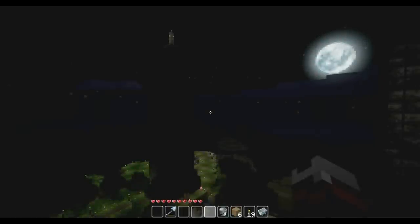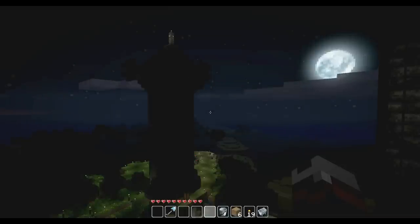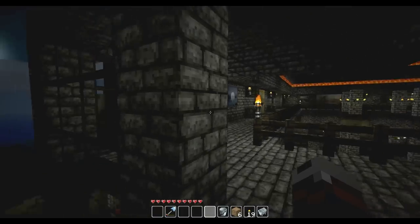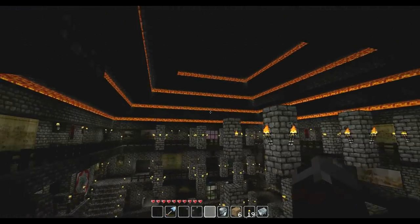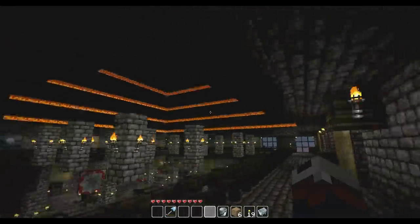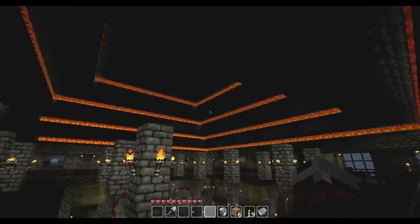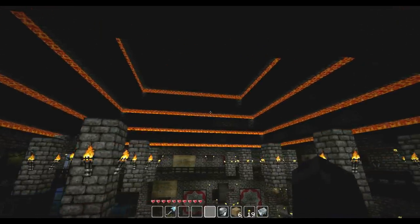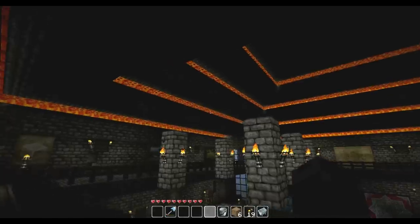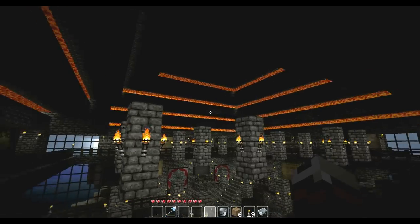It's finally done. After three hours of carting lava back and forth, I've finally finished my ceiling. Here it is — that is my new ballroom ceiling. I was wrong about the lava though — the half slabs are blocking the light, so it's actually pretty dark up there. Which makes a nice contrast — a little black and red. It looks pretty good.